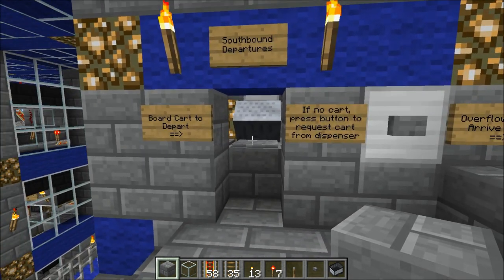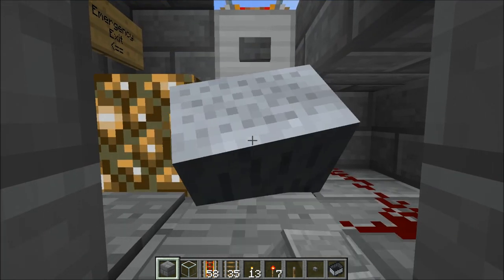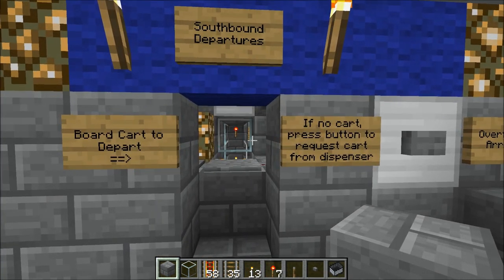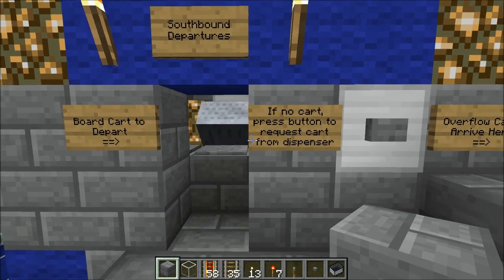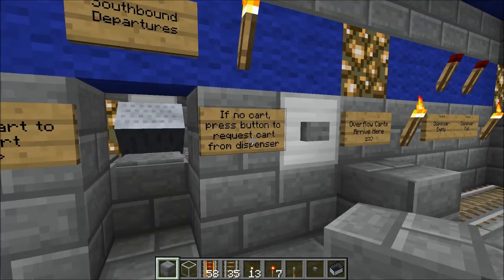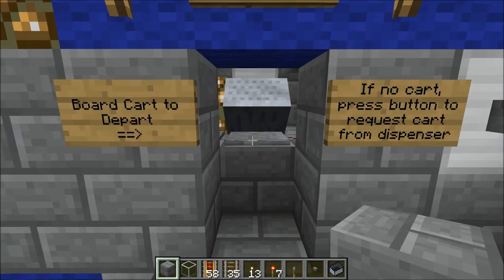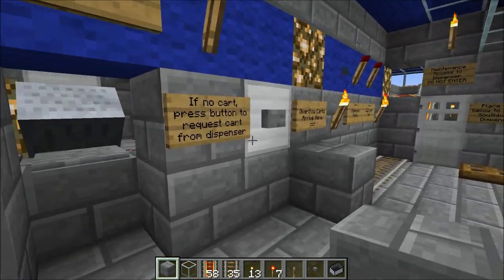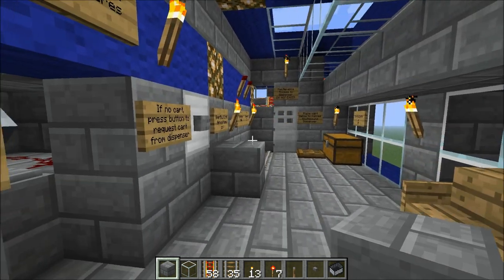Now I'm going to show you some features of the departure bay. Let's say somebody came in and removed the cart, or for some reason the cart was unavailable. The player does have a way of requesting another cart — they can just push this button. In general, though, they shouldn't need to push it most of the time, because usually a cart will already be there for them to right-click. You'll also notice that if there is a cart in the bay and somebody pushes the button anyway, it not only calls another cart but also launches any existing cart inside the bay at that time, sending it to the other dispenser as mentioned earlier.